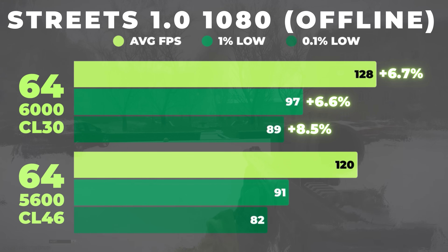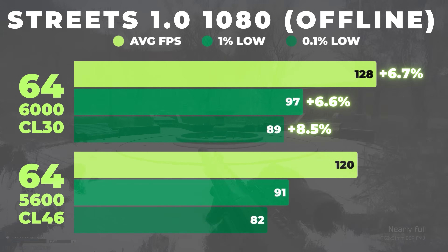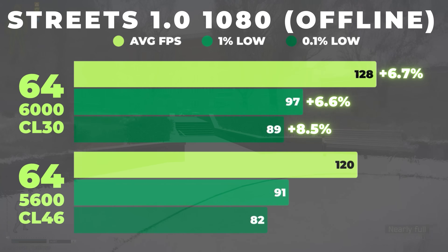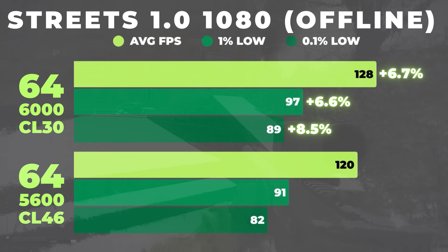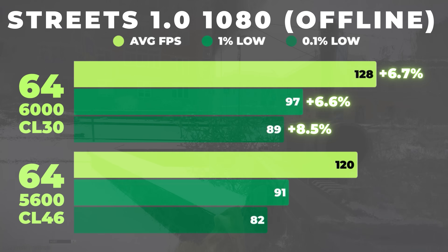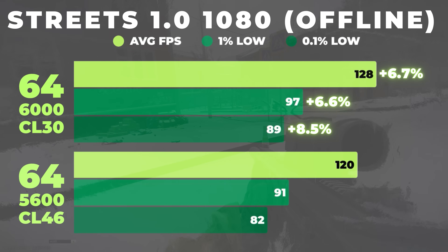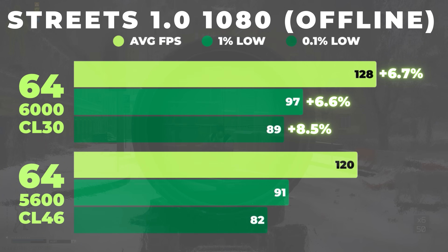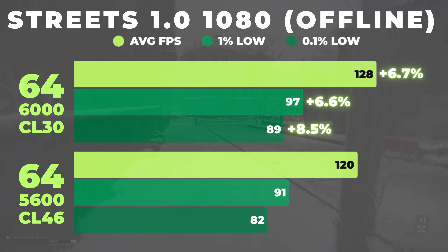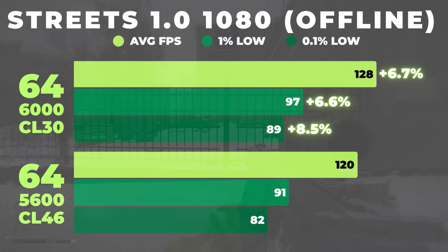Moving on to the speed comparison, I used my 64 gigabyte kit at 6000 CL30 versus 5600 CL46. At 1080 offline, the RAM speed does make a bit of a difference. Jumping from 5600 to 6000 gives us a 6.7% increase in average FPS and an 8% increase in 0.1% lows. So this tells us even on an X3D CPU where memory speed usually doesn't make a big difference, Tarkov 1.0 can still be memory latency bound when the CPU isn't waiting on the GPU.